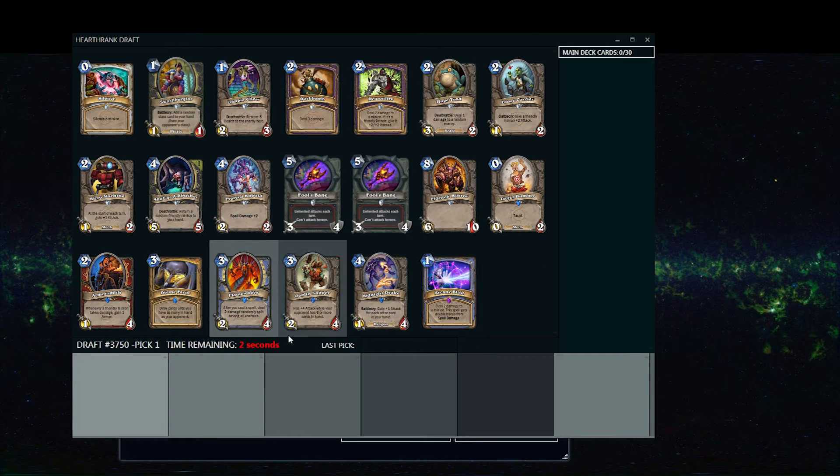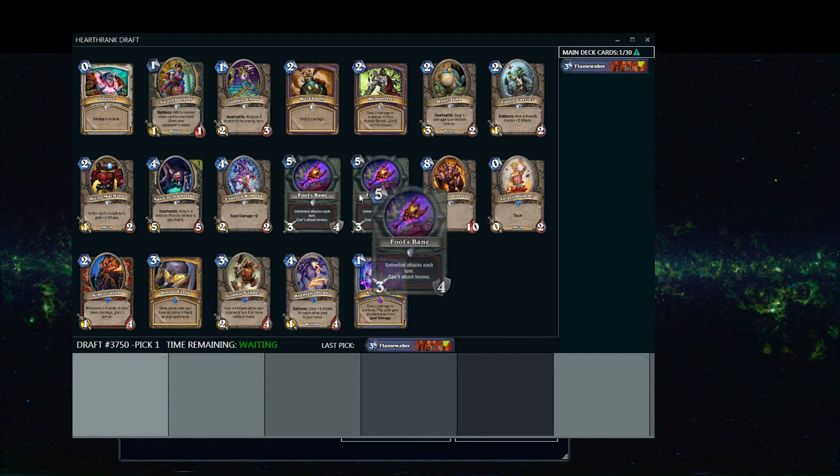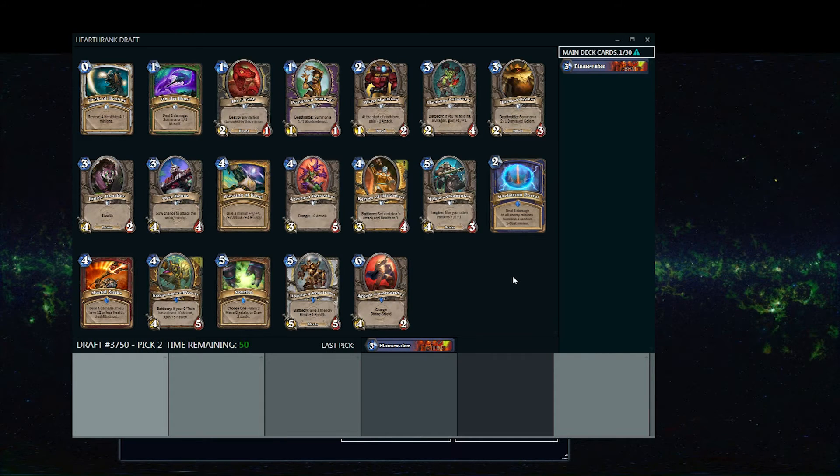You'll notice here that if you leave something partially selected but haven't actually fully selected it as your pick, when the timer runs out it will go ahead and pick that card. Alternatively, you can just drag and drop the card in order to pick it.